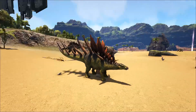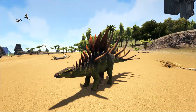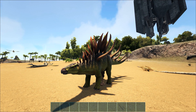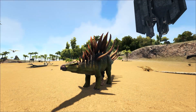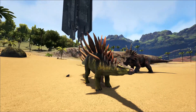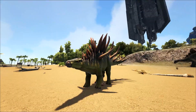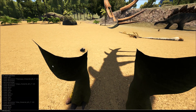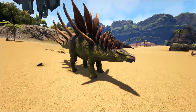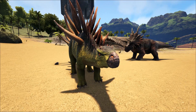This current version doesn't actually have any attacks — if I hit the buttons nothing happens, and it doesn't even have a cuddle animation. So this is a really early version of it. The attacks are apparently in the dev kit though, so maybe at some point we'll check those out.